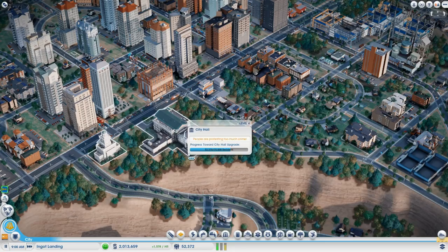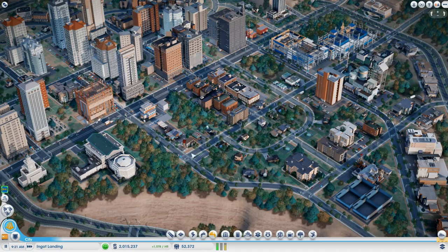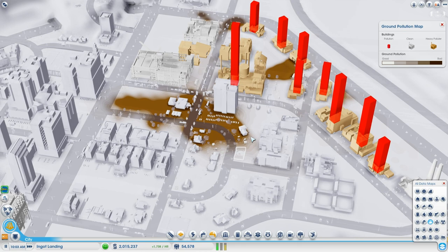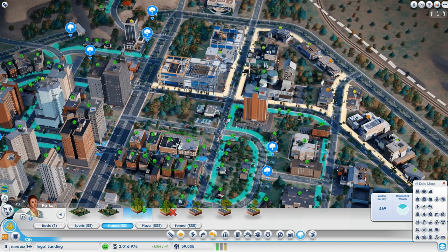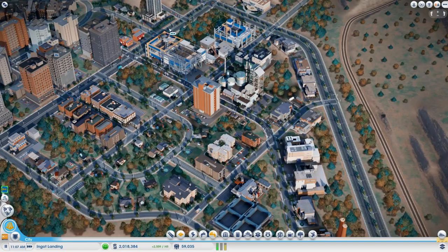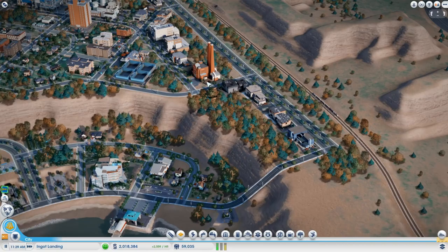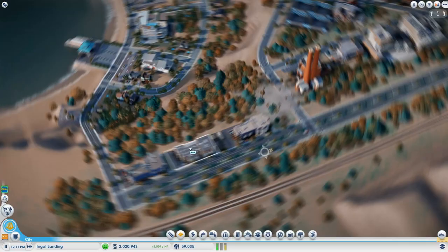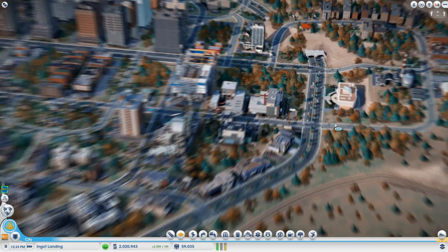Do you see the city hall? To the northeast of the city hall there's a new neighborhood where industry used to be. If you turn on the data layer for ground pollution you'll see where the industry used to be, but it's getting better. I planted a lot of trees and put a clinic so hopefully it won't be too much — in a couple of years that will be taken care of. I also extended the industry right next to the power plant and plopped some factories over there.